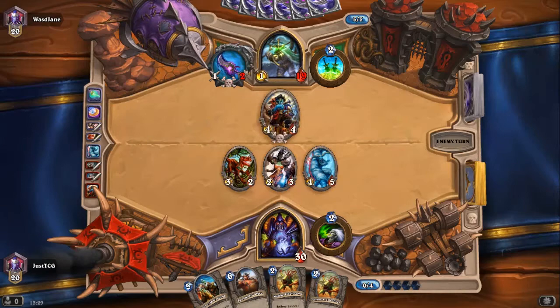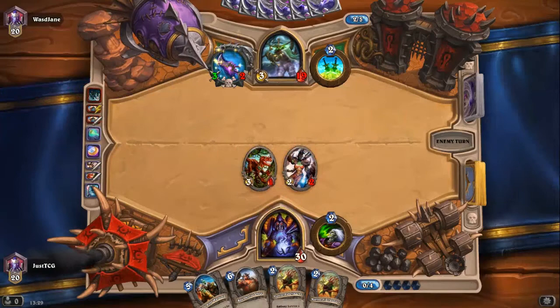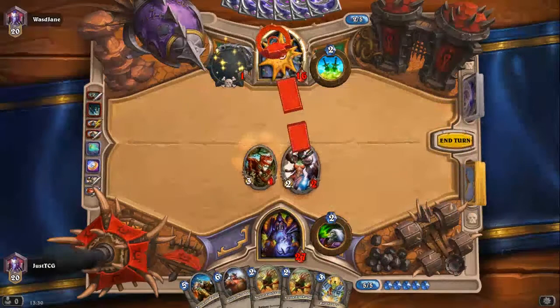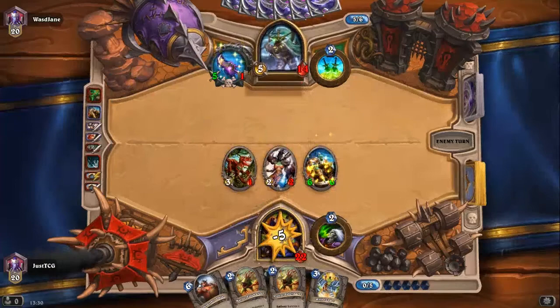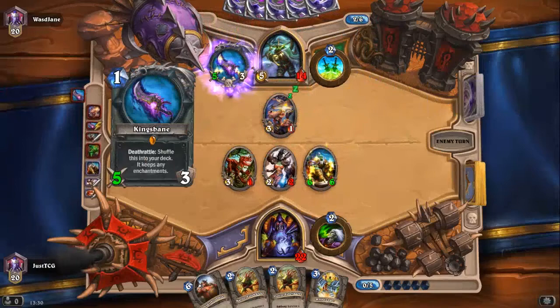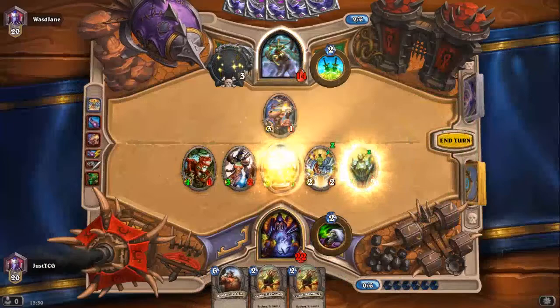He plays Fan of Knives — fine. Attack for five and play the Frostwolf Warlord: a five-mana 6/6, perfect. Next turn, six-mana Boulderfish Ogre or maybe play Raid Leader. Dental Poison — he'll shuffle it back into his deck and draw the weapon again. You'll play it again, but you can't attack — and you're dead. This is why you trade. This is why you trade.